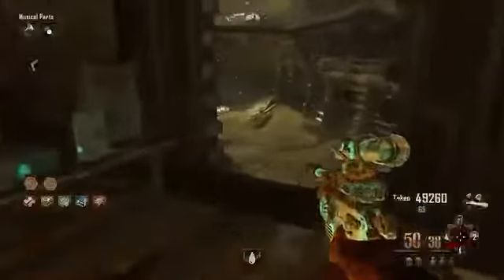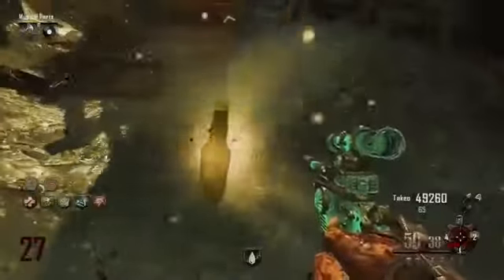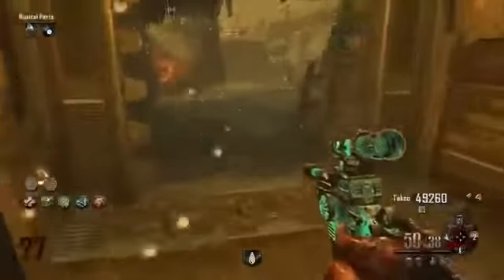First off, you need the golden shovel — so dig 40 to 50 graves and you'll get the golden shovel. Then you'll need to get the zombie blood, either from the first room or somewhere else, and you should be able to see those glowy graves which I just dug up there, and inside the glowy grave there is an empty perk bottle.